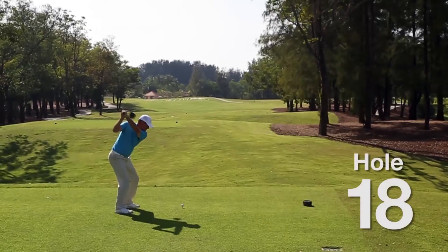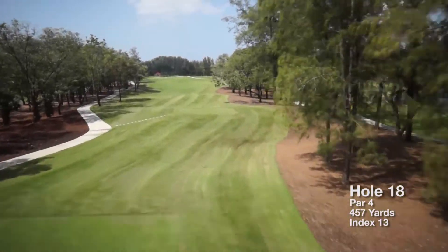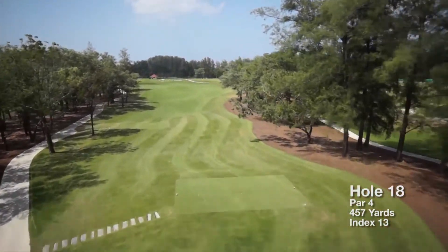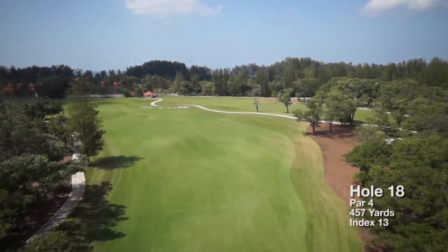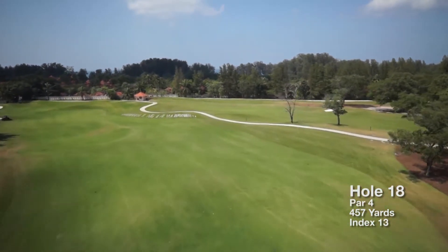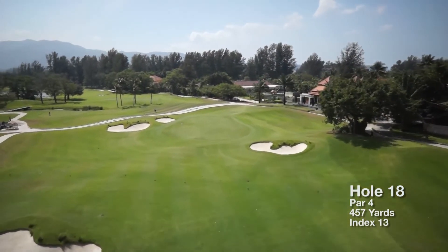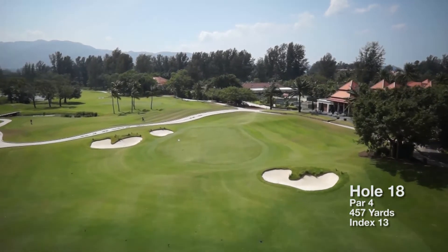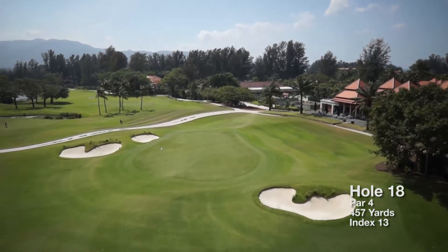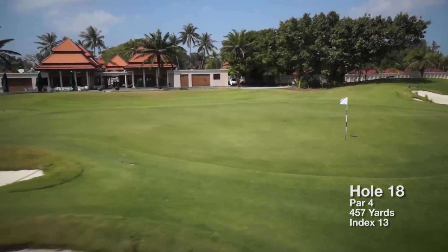A very strong finish to the round, the par 4 18th hole measures 457 yards from the black tee. To shorten the hole, aim the tee shot on the high ground to the left, but beware of the outer bounds. Any approach shot from the right of the fairway will demand a long second shot to a green guarded by bunkers both left and right. Par or better on this finishing hole would leave any golfer with a smile.